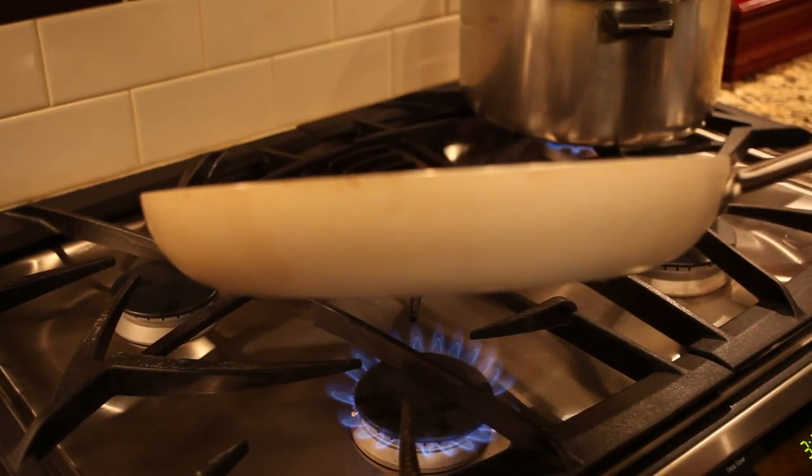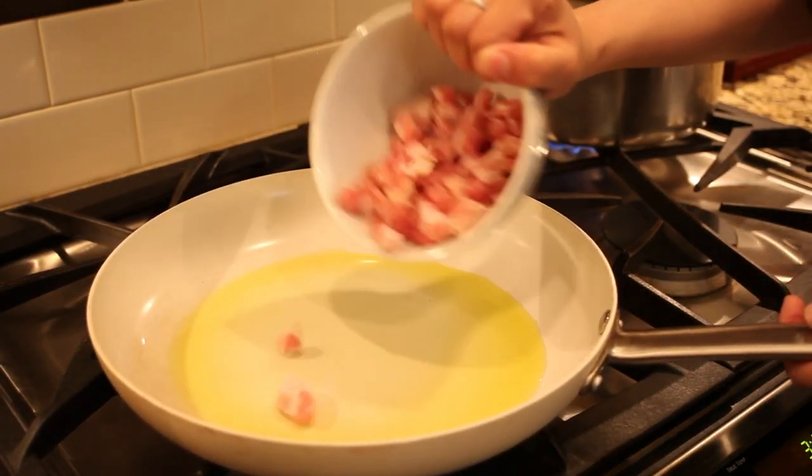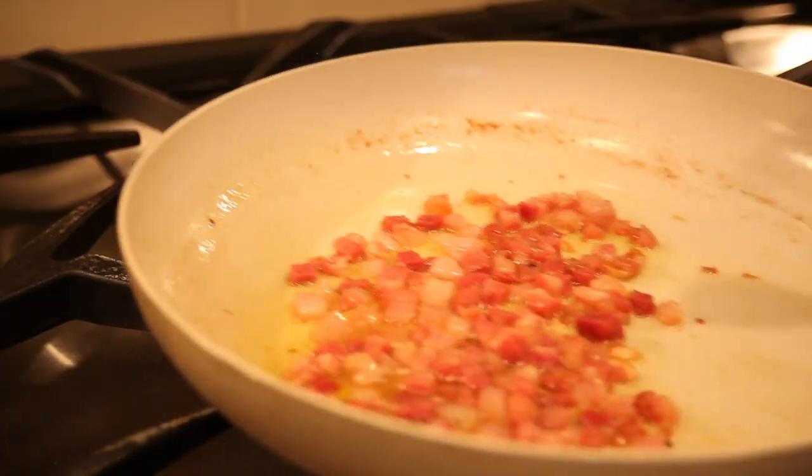Heat 2 tablespoons of extra virgin olive oil in a large saute pan. Once the olive oil is hot, add the pancetta and cook for about 3 minutes until the meat is a little bit crispy.